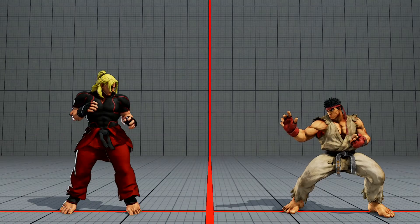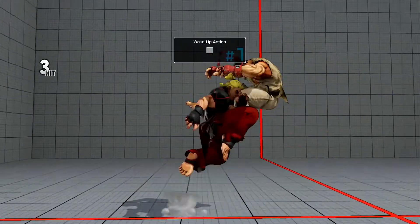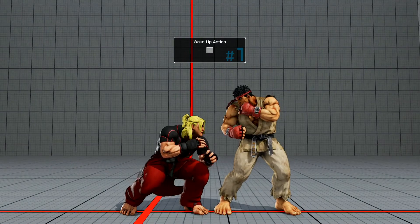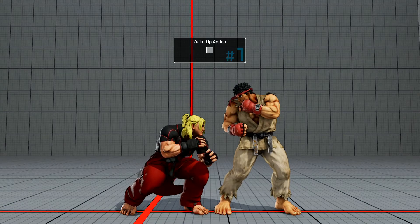Now that we've got all the examples out of the way, here is a recommended technique from Momochi. As Momochi finishes his combo, he steps back two feet away and automatically ducks, which causes a whiff throw as you can see. I highly recommend this — in my opinion, this is a very good and highly advanced technique from Momochi.